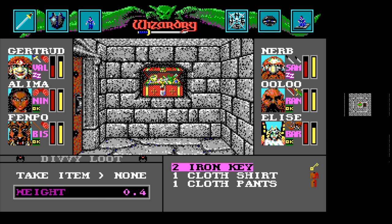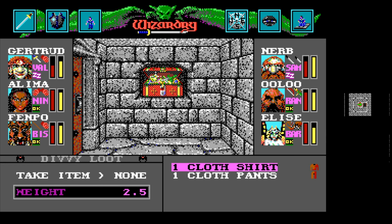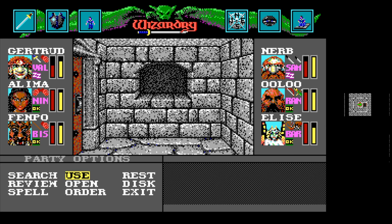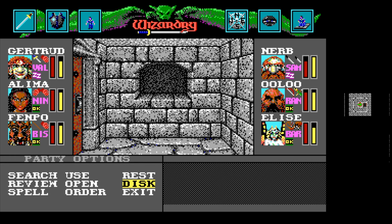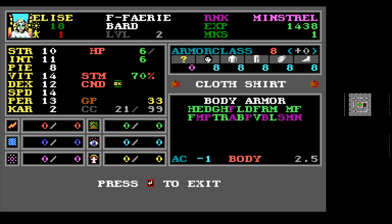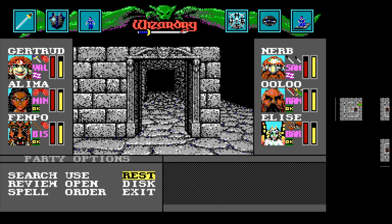Cloth shirt, cloth pants, two iron keys — I don't mind it. These keys we can use to open up some stuff in case doors get jammed downstairs. We'll give Elise the keys since she's going to be our skullduggerer, and I'm going to give her the cloth shirt and cloth pants too. I'm not sure if she can wear those though — I don't think she can. The loot in some chests is static; in others it's not — just something to keep in mind. Fenpo is going to drop a heal wounds on Gertrude. Fairy — she starts with cloth, but she can't wear cloth. Sadly she cannot wear it.